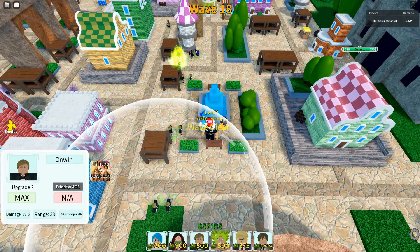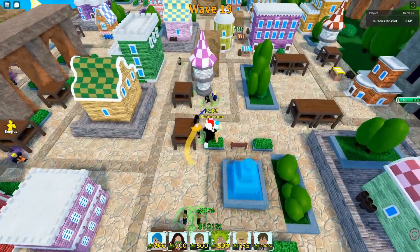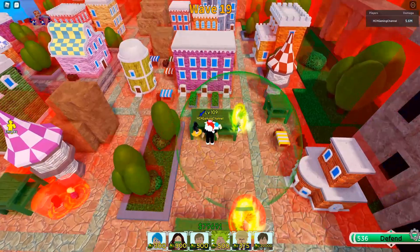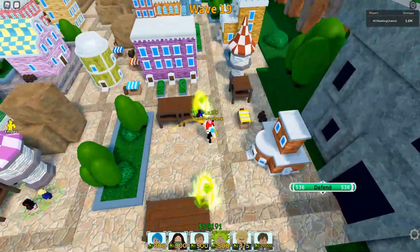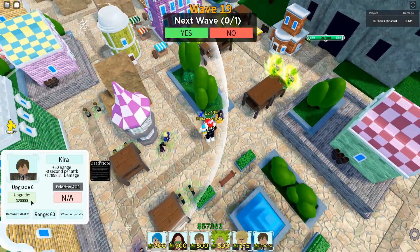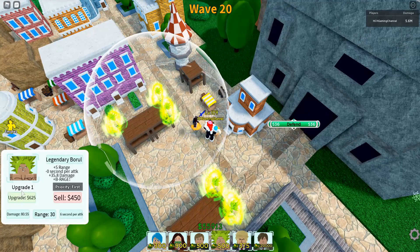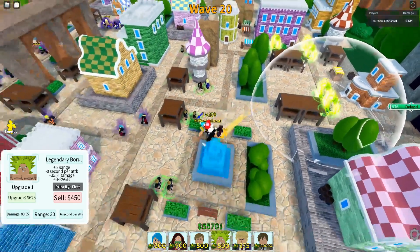You're going to want to skip every wave you can. We're actually going to delete Brawly down here because you want to maximize your Light Yagami. Ace would have been a better tower here because he does bleed, but this should do.